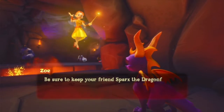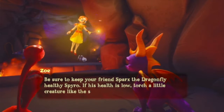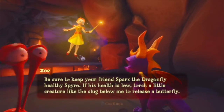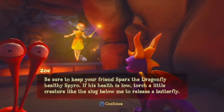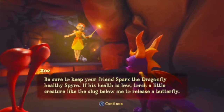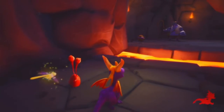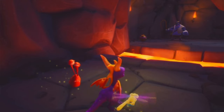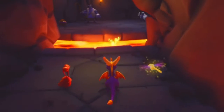Be sure to keep your friend Sparks the Dragonfly healthy, Spyro. If his health is low, torch a little creature like the slug below me to release a butterfly. The slug just having the time of his life over here. He hasn't done anything wrong. I like his teeth. His eyeballs are fighting.